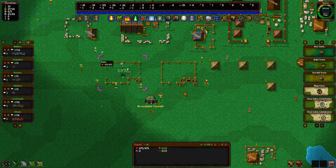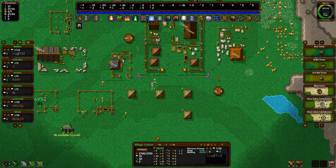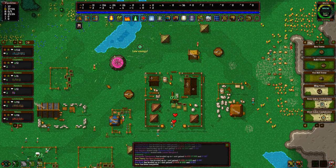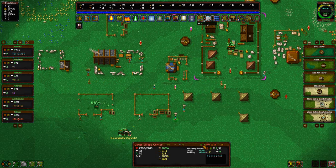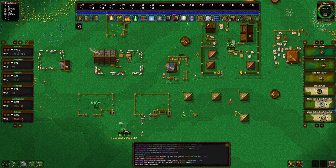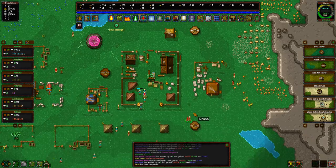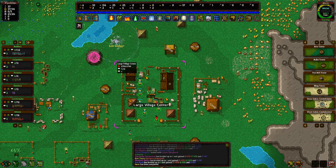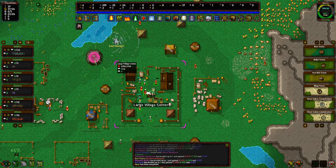Move that to the top too. Here comes the food. Let's say yes because we actually have the resources, so it should be a nice easy upgrade. Now it's going to a large village center. Hopefully they don't have to go anywhere because all the resources are right inside of them — that would be cool.